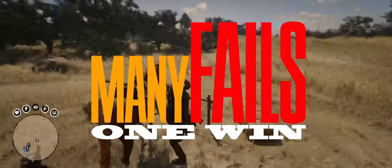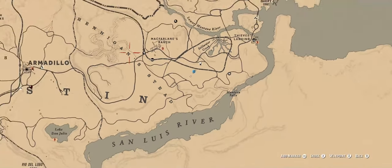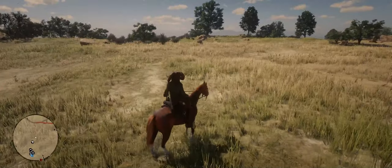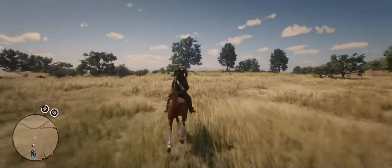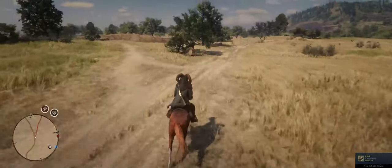Are you tired of holding the shift key or smashing the accelerate button over and over as you make your way from one side of the map to the other in Red Dead Online? Do you wish you could just set a waypoint and let something take you there without very much input from you? If so, watch this video.